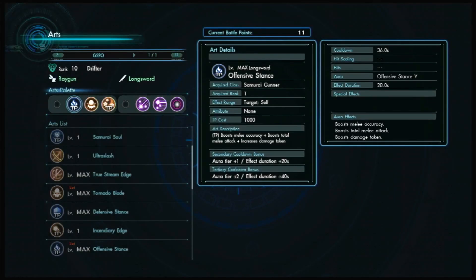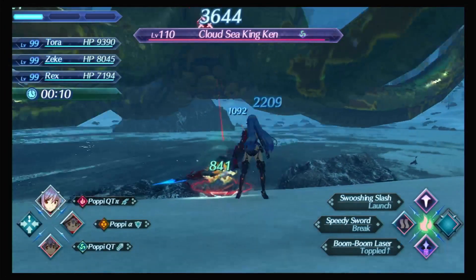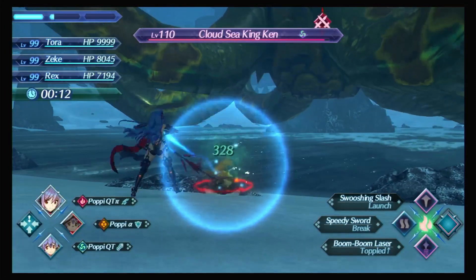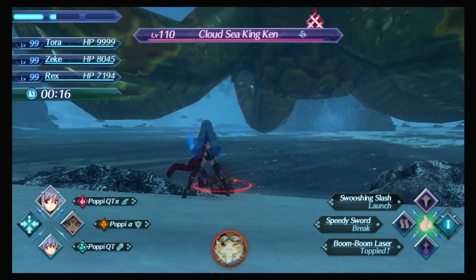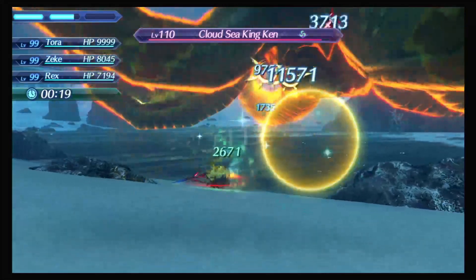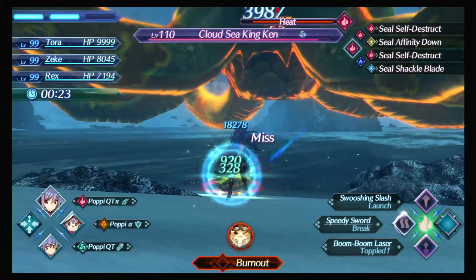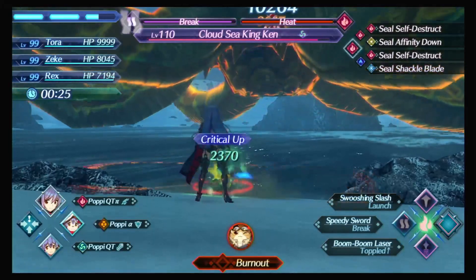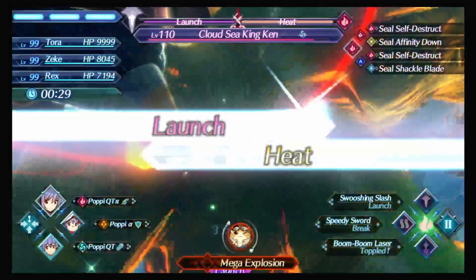Another thing I'd like is to bring back art palettes from XC1 and XCX. There's something about having many arts at your disposal that makes it feel a lot more awesome. However, I'd also love art canceling and a way of recharging your arts from XC2 and XCX in combat. Being able to use your battle arts constantly did have balance problems, but there's something fun about canceling arts into others — it makes combat feel a lot faster and you can dish out a lot more damage.